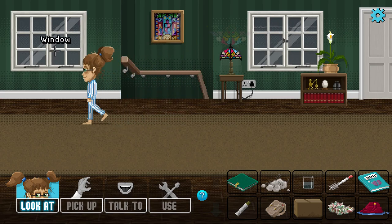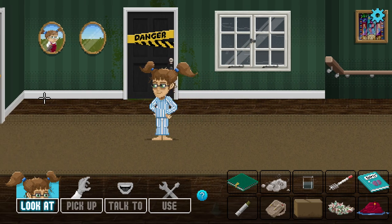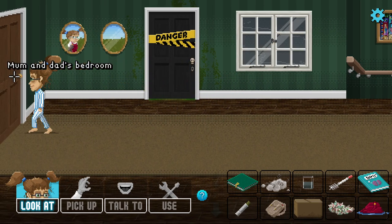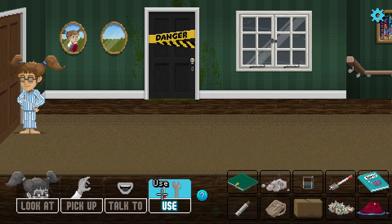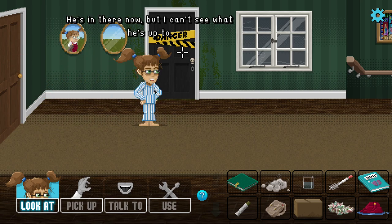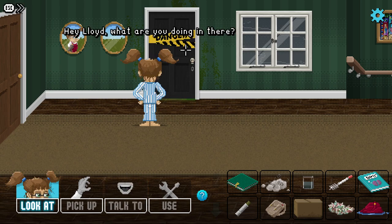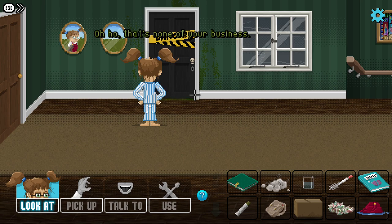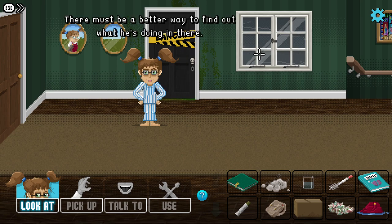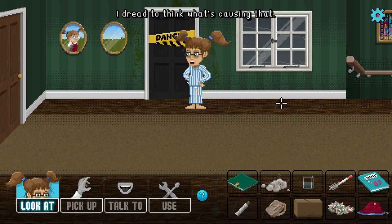Let's head upstairs. My parents nailed the window shut because Lloyd threw his hamster out of it. Lloyd's bedroom is here — we can't get in. It smells funny in there. We try talking to him: 'Hey Lloyd, what are you doing?' — 'None of your business, kindly bugger off.' Charming. There's obviously a way to find out what he's doing.